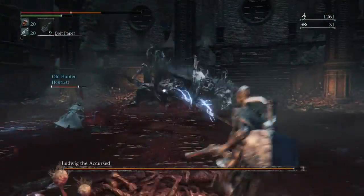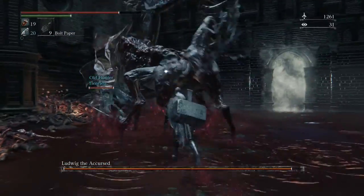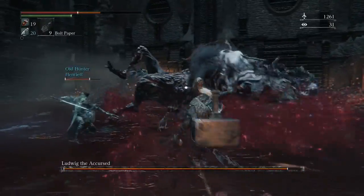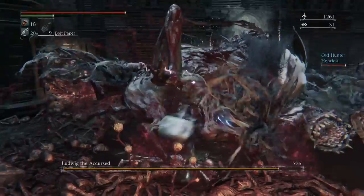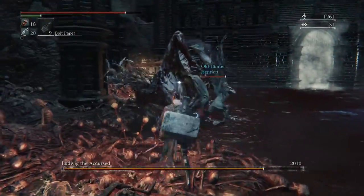You are going to want fire paper, and you are going to want to stay towards the back of this beast. You don't want to go in front of it because he will just headbutt you and it takes a lot of damage. The best position is behind it, on the sides, just like that.